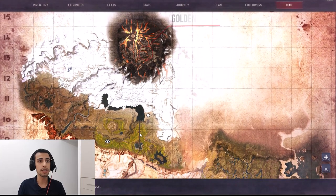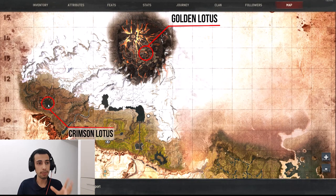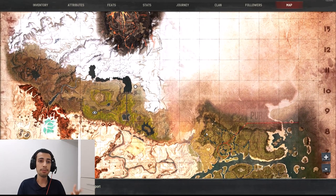On the map, Volcano is the best place and the only place to farm Golden Lutus. Crimson Lutus you'll find on Mount of the Dead. Frost Lutus is found in the passage around the Frozen Bridge. And Purple Lutus you'll find in the jungle.